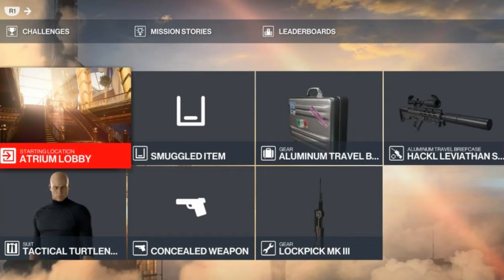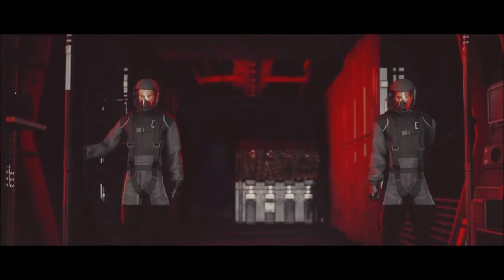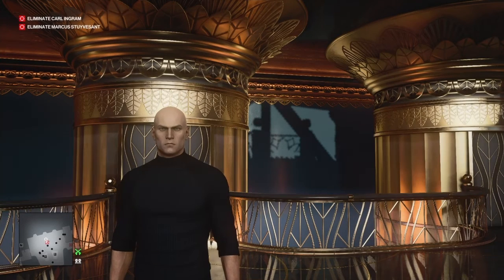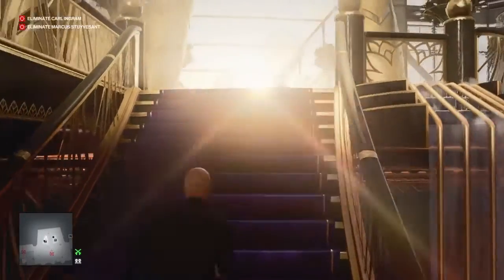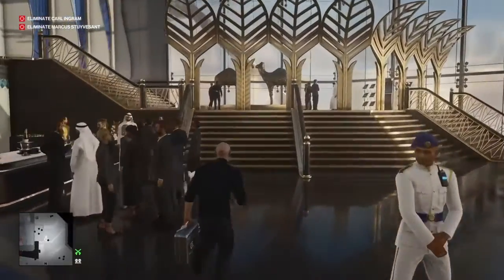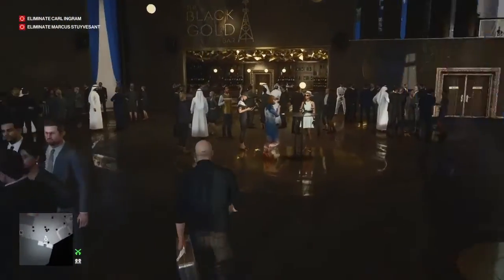With that said, let's get reacquainted with our targets. Right from the start we need to make our way to the penthouse at the top of the building. We'll stop off along the way to pick up a couple of changes of disguise and arrange for the two targets to be in the same room, as their paths technically do not cross otherwise.